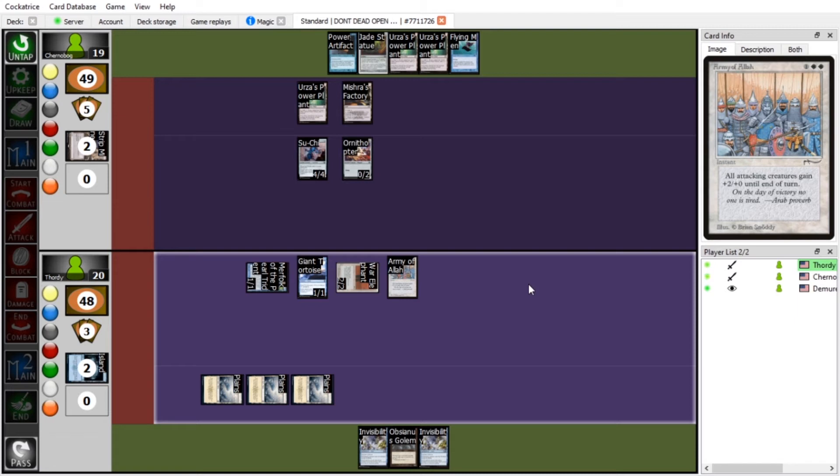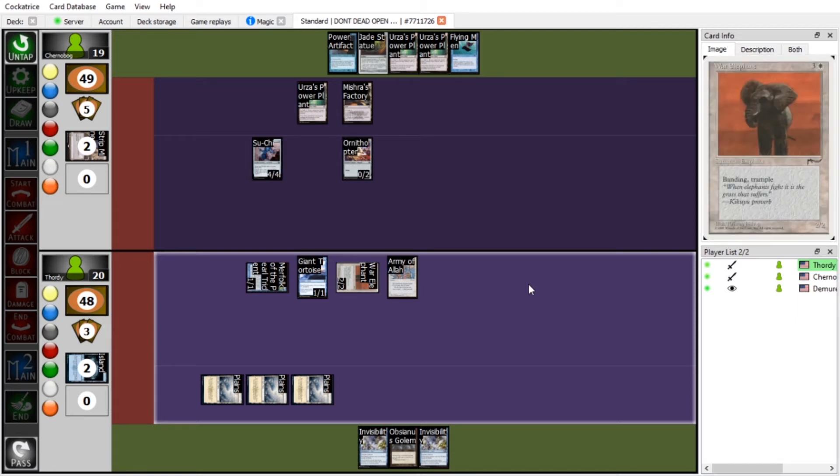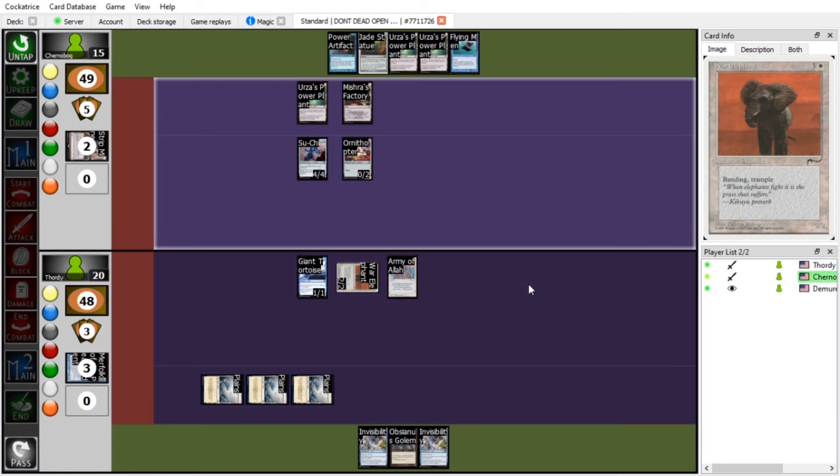I'll block the Merfolk with Su-Chi. So he's dead, and you take four damage. Su-Chi is at 16 unless you took damage earlier — yeah, you took some earlier. Pass. I draw a land. It appears our ice cream has arrived. I'll play Urza's Power Plant. Army of Allah goes to your graveyard now.